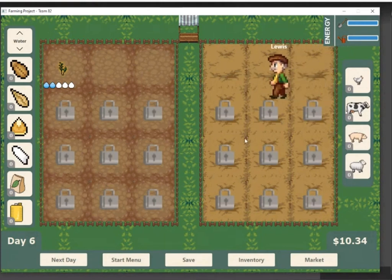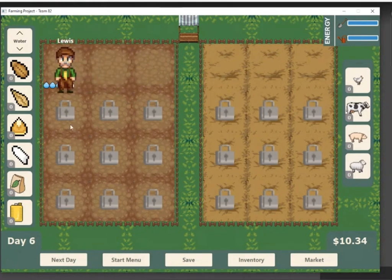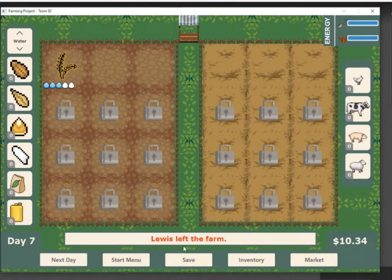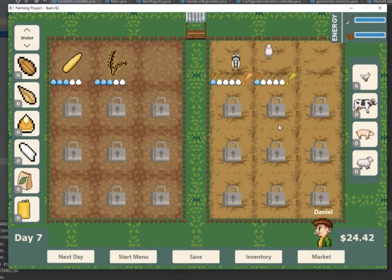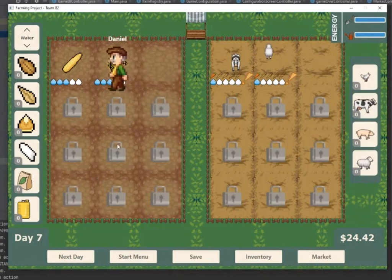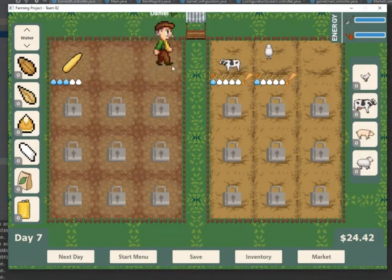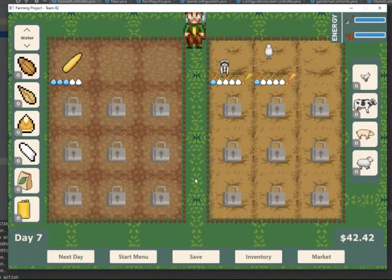You can see him right now going over to the plant to water it. Lewis is doing great. We didn't have enough money for Lewis, so Lewis left the farm because we couldn't pay his wages. Now we're going to show Daniel doing some action. Daniel is one of our workers — he's relatively quick. He's going to go over and harvest one of our crops. You can see him going down and grabbing the crop, and right by his name there's a little icon showing the harvested crop he's holding. He's going to the market to sell that crop for you, and you'll automatically get the money.